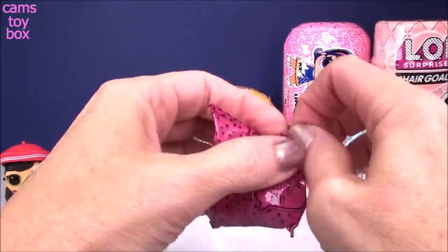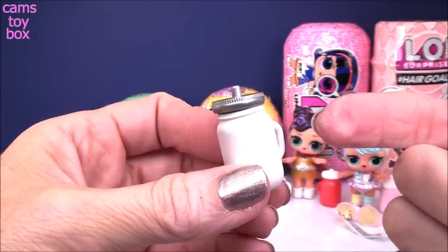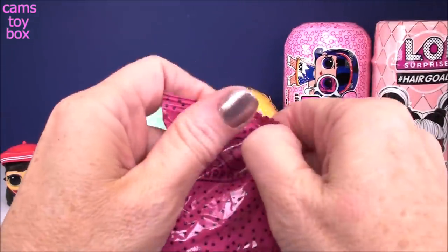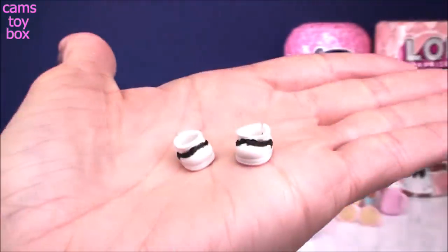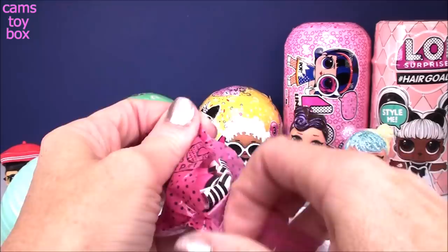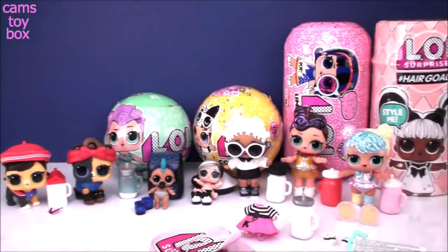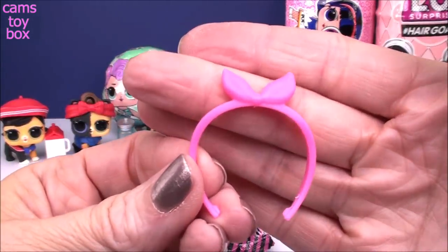Our first blind bag will be our doll's drink bottle — white with a gray or silver top. Here we have our doll's shoes, more black and white going on. And here's our doll's outfit — a super cute puffle skirt with a hot pink bottom and black and white top. In this blind bag, we have a pretty pink hairband with a nice little bow on top.